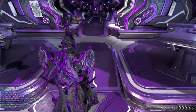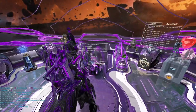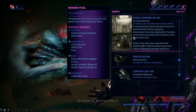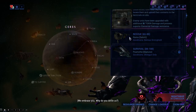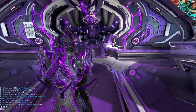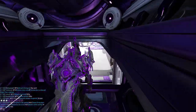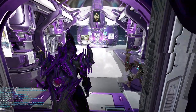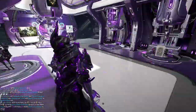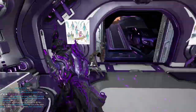Now, if you really don't want to farm endo — even though it's not that hard and I made a video on it — you can purchase Ayatan Anasa sculptures from people. They cost around 15 platinum and, fully filled out with all four stars, they will reward you with 3,200 endo. When I hate farming endo, I purchase like 10 or 15 of them and then just level all my mods that way.